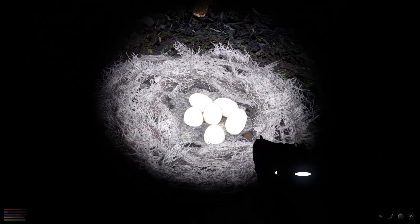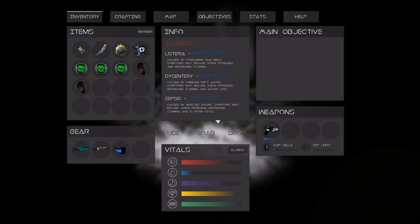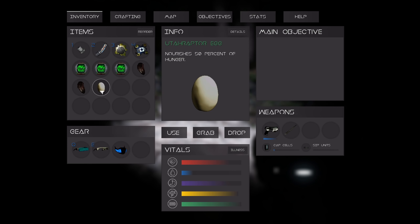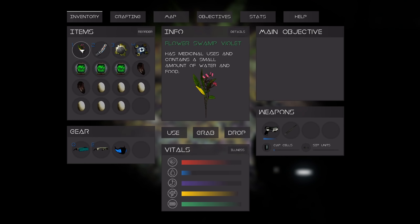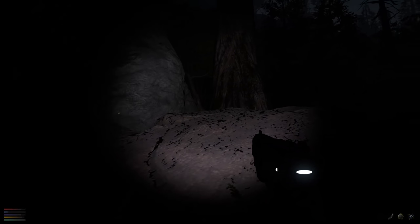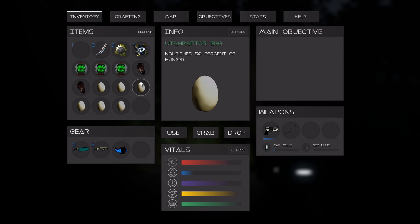They're small enough to stay concealed within the swamp — but can I pick them up? I actually can! It's a Utah raptor egg. I've literally just stumbled into a raptor's nest. There's a swamp violet here — has medicinal uses and contains a small amount of water and food. You can pick things from the wild to survive. I can't believe I've just eaten a raptor egg — I'm such a badass, until the pack catches up to me.